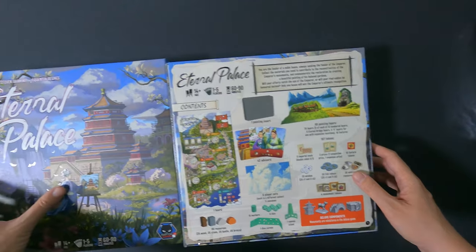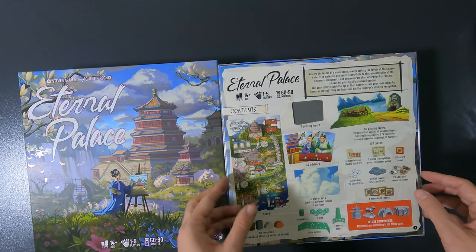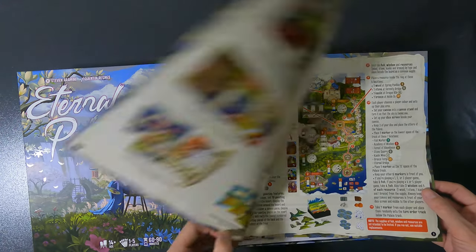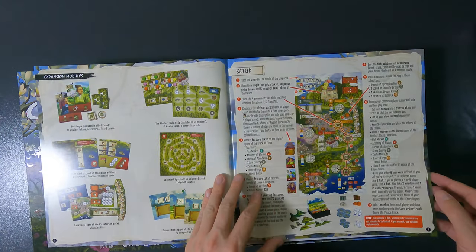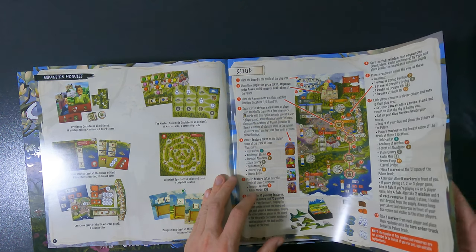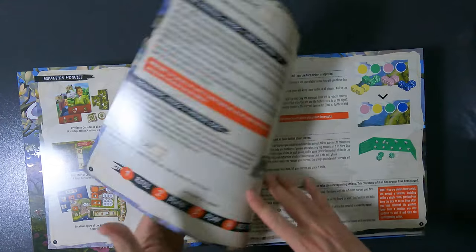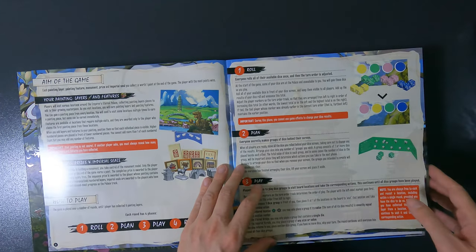I'll flip the box over so it's easier to take a look at the rulebook, which is here at the top. It's definitely nice, big, and colorful — it really reminds me a little bit of Gugong.